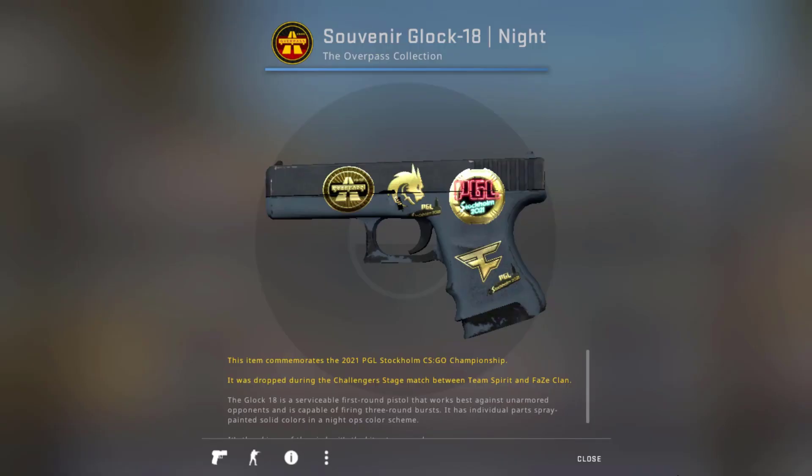One more fun fact: if you're holding a valuable souvenir skin — like a Glock, Hydra Beast, Scout Deathstrike, or any good souvenir — you can actually scrape down the stickers and rebuy them to replace them. You can change the positions of every sticker except the PGL Stockholm one, which is always in a fixed position. So if you want to rearrange your other stickers to get them in the best position and maybe increase the value — especially on a Covert skin — check out the best sticker positions and make sure everything is in the best place for maximum profit. I hope this video helped and I'll see you in another video.